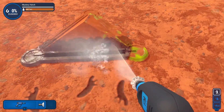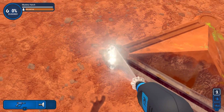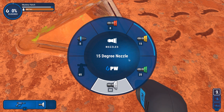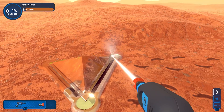I'm going to clean this mystery hatch. Anything in this game that's made of metal has the ability to have rust on it, and rust is a little bit harder to clean. This is the weakest nozzle — that's the 40. Go to the zero; it cleans rust much more effectively.